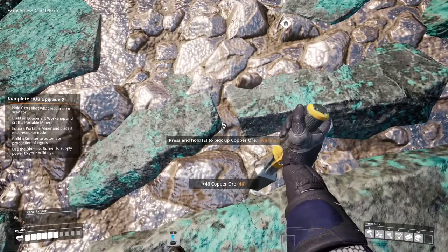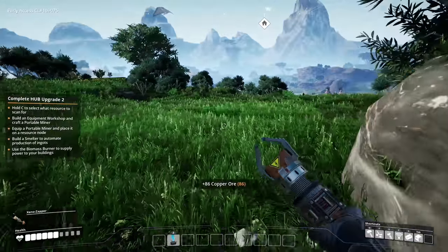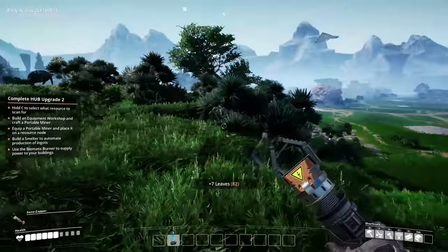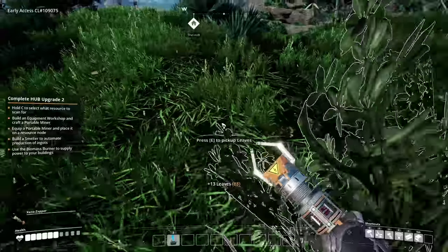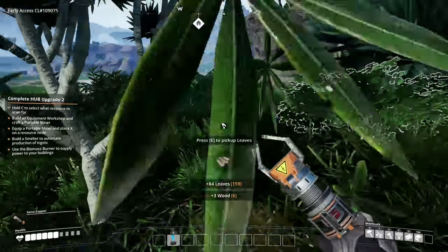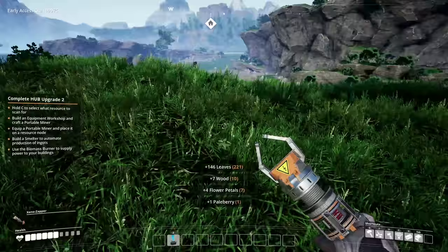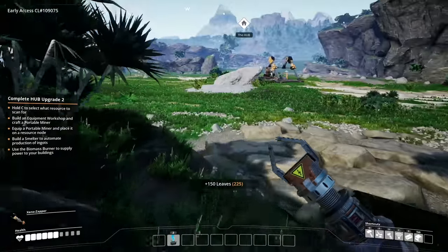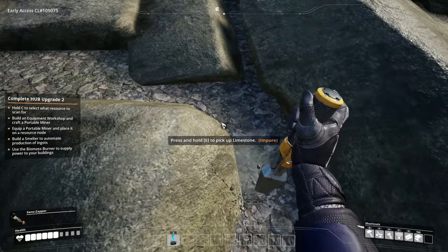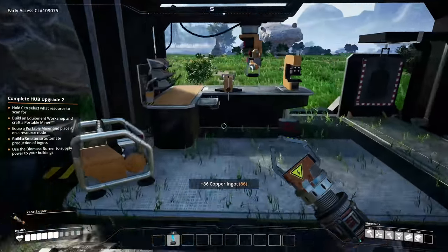We just flew all the way from another planet — why would we dig this up by hand? Let's grab a bunch of copper to start with, get some portable miners made, and get them placed so we don't have to do this by hand anymore. That should be good. I want to grab some leaves on the way back for biomass. I also changed the quality to 1440.